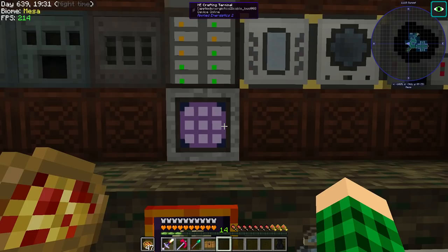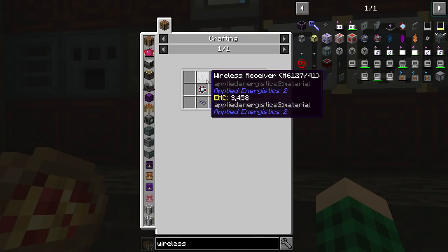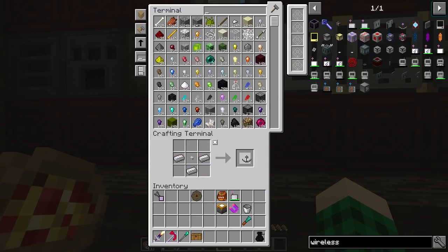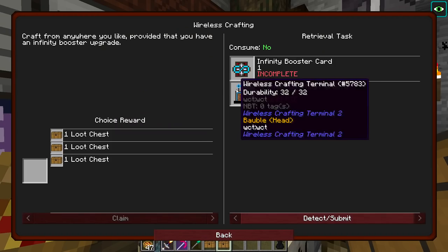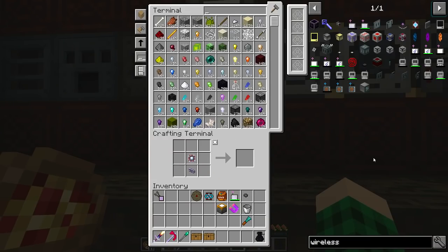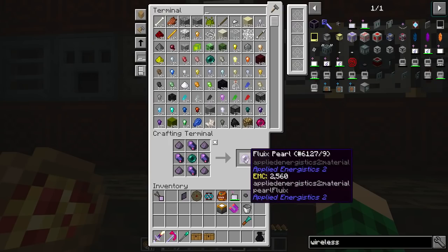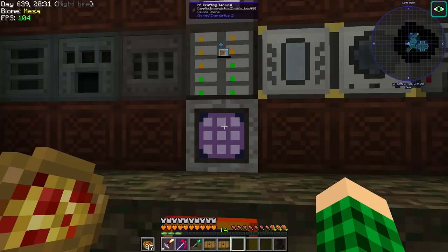Just had to close my blinds. We made the wireless terminal — did it complete? It did. Wireless access point is another Fluix pearl. We have wireless access now — the energy usage is 8.2k RF/t — but this is not draining. We have wireless access! We can also do infinity energy — with the infinity card you won't need booster cards, one infinity card works in all dimensions. But it's been changed now, so we don't need this. If I go here now — that should be 16 blocks away — the units are going down whenever you use the terminal.